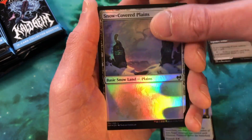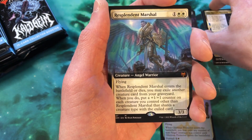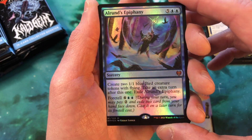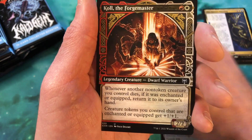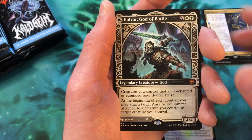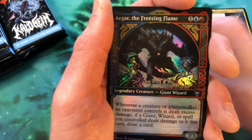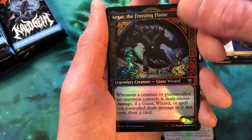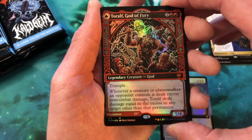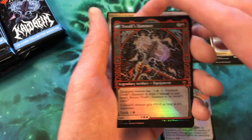Raven's Warning is our first rare in pack two, followed by a full art Resplendent Marshal — the first mythic of the box — then another mythic: pack foil Alrund's Epiphany. Back-to-back mythics, a great way to start. Then we have Koll the Forge Master showcase — another mythic — and Halvar God of Battle showcase with Sword of the Realms. That's three mythics in this pack. Then — four mythics! Tol for God of Fury. What a way to start. We're only in pack two!